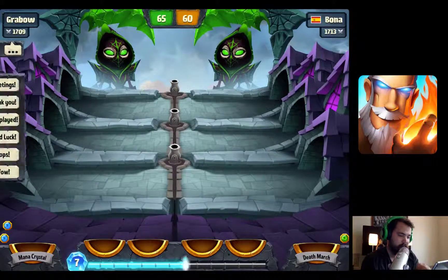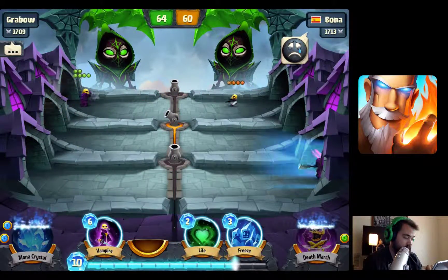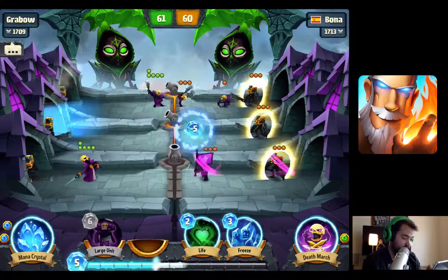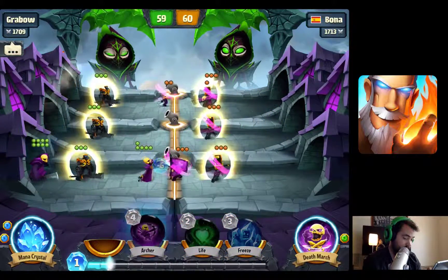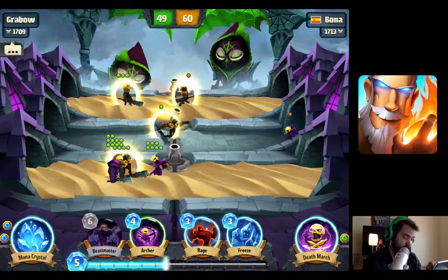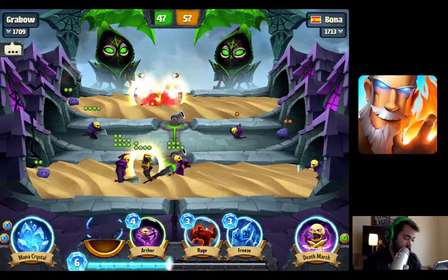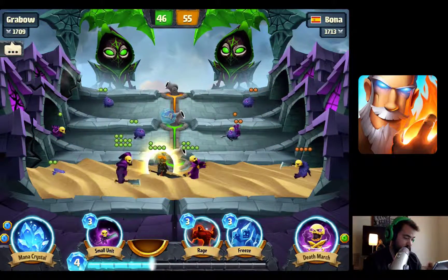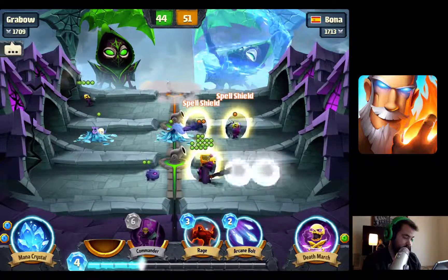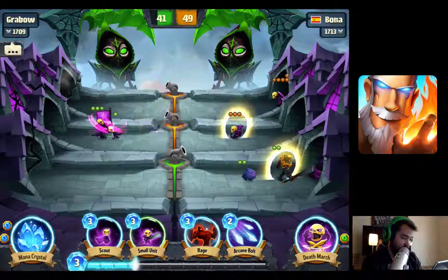We're going up against Bona — give him the good luck charm. We have the vampire medium unit so I'm in the top lane. He's going to steal the middle one, so I'll play the vampire in the bottom. He played legion and his mana shield. His start was really strong but now it's over — he's going to be crushed, there's nothing he can do. We'll freeze in the middle since he froze there, and play a unit at the top with a spell shield in the middle.